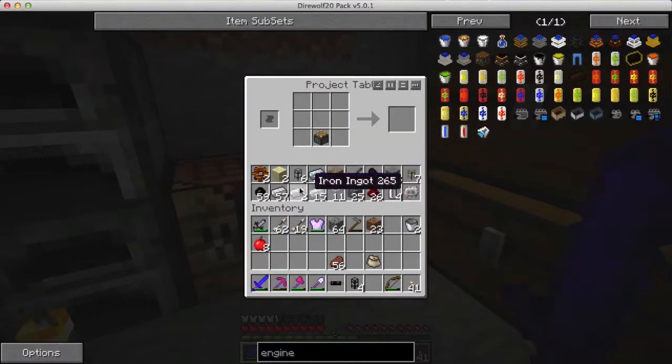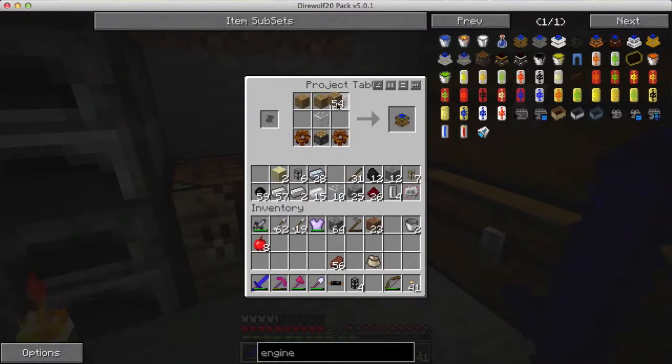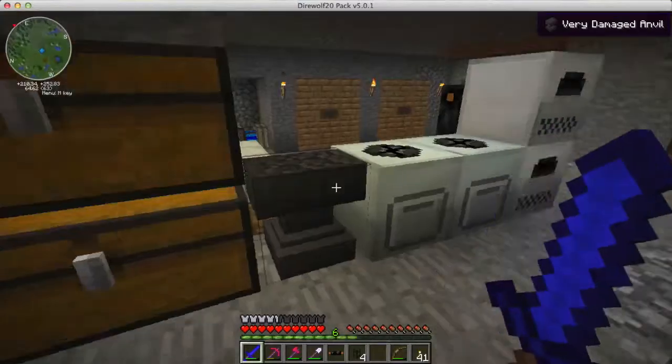Piston on the bottom, gears on the sides of the bottom, glass in the middle, wood on the top - gives me a redstone engine. Now I need a lever for a redstone signal to tell the engine to do its thing.